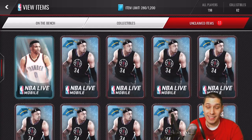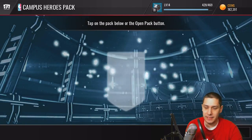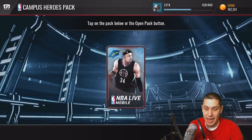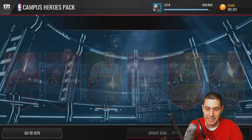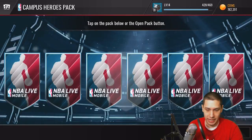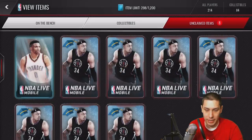Here we go, guys. We do have the 10 Campus Hero packs, so let's rip these open and maybe we'll get something out of one of these. These are a little more expensive — I think they're 50K each — so hopefully we can get some good stuff. Unfortunately, right off the bat, we don't get anything — a bunch of golds and a couple bronze. Pretty much garbage out of that first pack. Let's get an Elite pulling in here. We've only got the one so far. We get a Brooke Lopez Impact collectible.